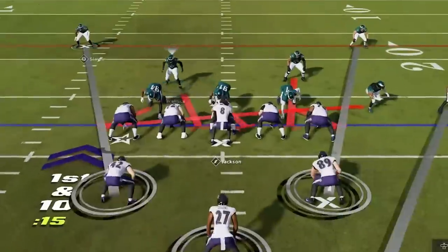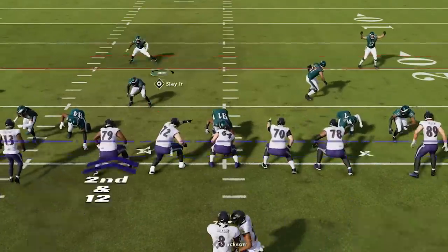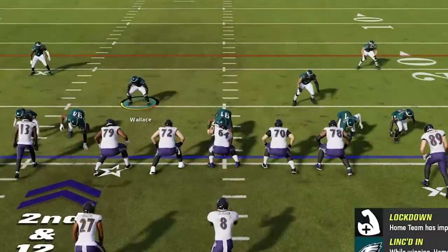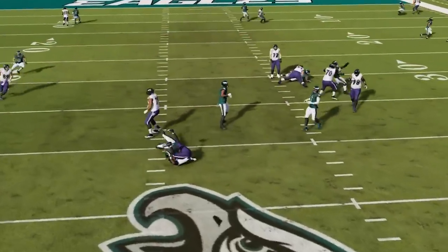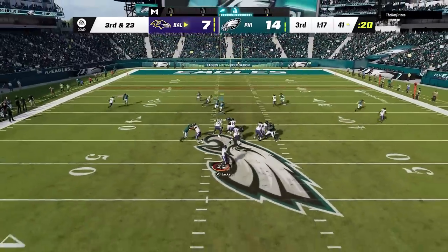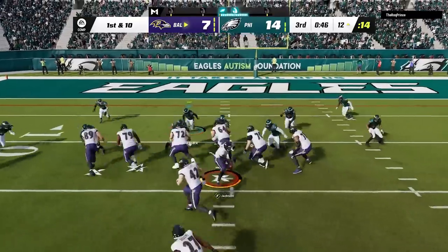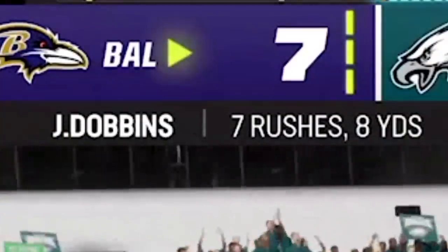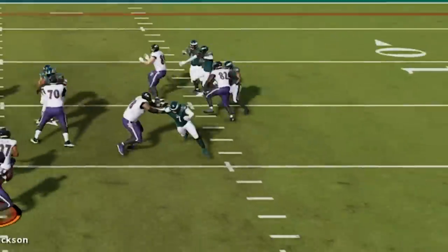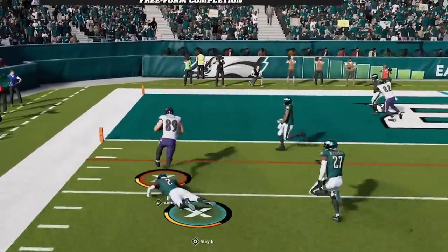On offense I set a pick getting the crosser completely wide open for another first down. On defense he tries to run the ball again but really needs to give that up. I do my full pass defense setup — this time I don't even press the guard but the pressure still gets in instantly for a sack. He tries to get around the defense with a toss only to take a 4-yard loss, putting Dobbins right back to his one-yard-per-carry average, before Mark Andrews gets his second touchdown to tie the game.